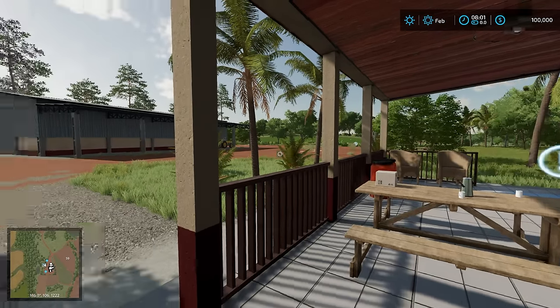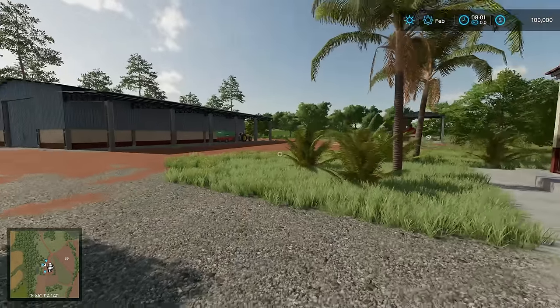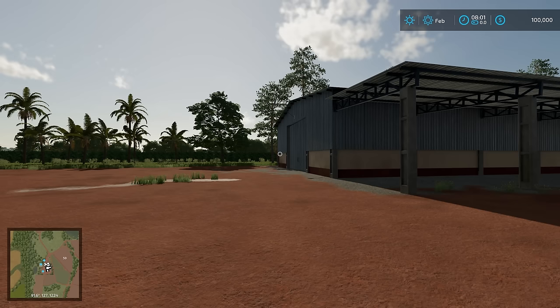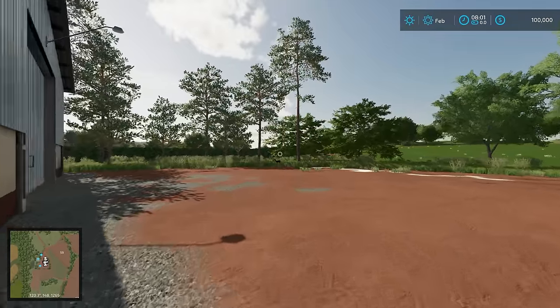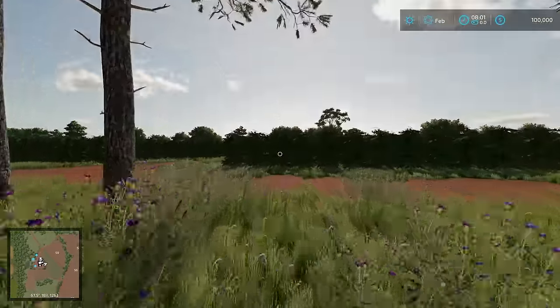Hello everybody, welcome to a new adventure on the Farming Sim SWU channel. We're in Brazil. The map is called Recanto de Alvarada - apologize if I said that wrong. So this map here is based in Brazil and has some crops on it that we're going to really utilize in this playthrough.